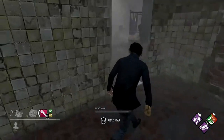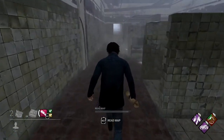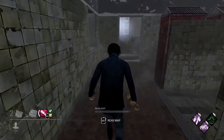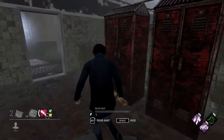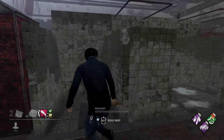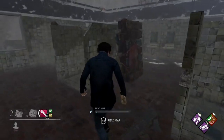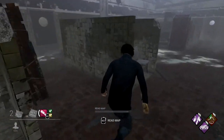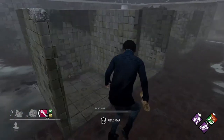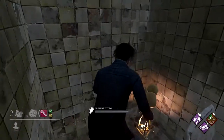The next totem is in the bathroom long room variation where instead of showers being on the outside wall, they're on the inside, split into two different types: about four large enclosed standing showers, and about five smaller less-enclosed showers. This totem is going to be in the set of smaller showers — there's a set of three and a set of two. This one is in the single shower in the set of three, the one by itself, usually behind a chair.